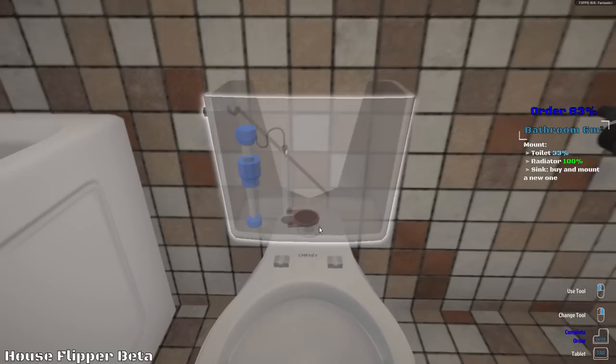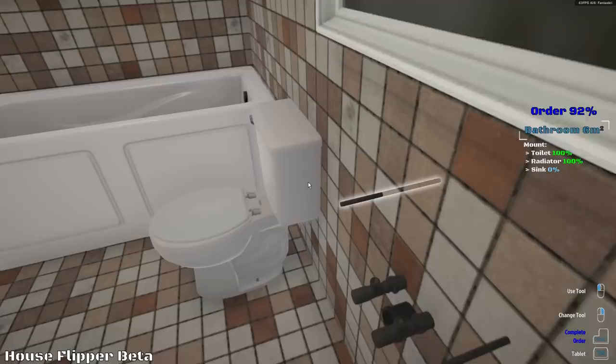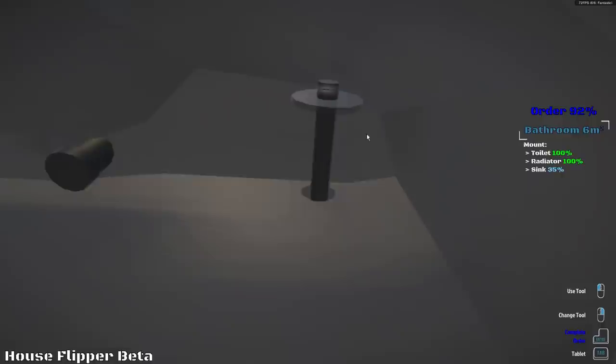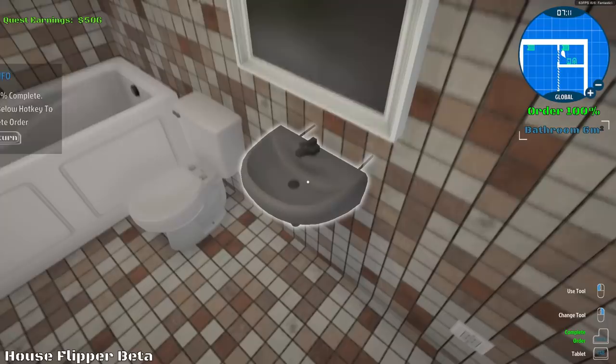That all looks good. Now we just need the sink. There we go — can't see it, something's wrong here, but you know what? It's good, it's there, that's all that counts. Attach those — washer, and a bolt, faucet. We're doing all the plumbing. That's sweet. And we're done — we got 100% on this order. Let's return home. Let's go into the computer and see what our next job is.